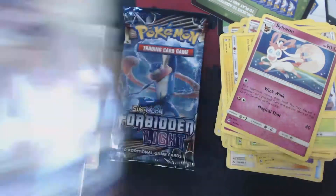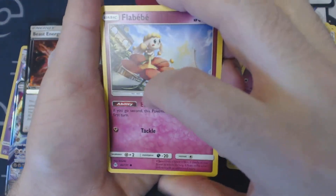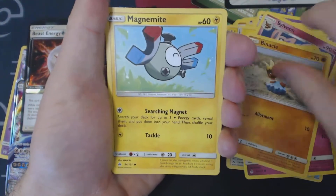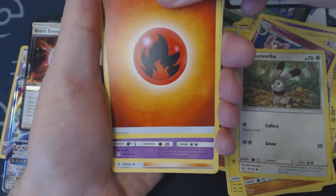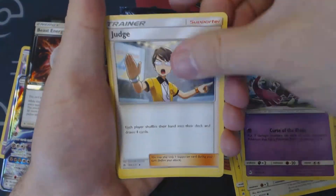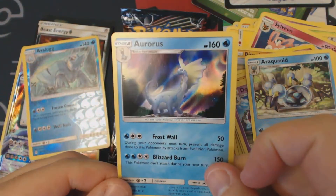Third booster pack — two packs to go. Something interesting this way comes. We've got here Flabébé, Binacle, Magnemite, Cubone, Bunnelby, Fire Energy, Dual Blade, Judge, Araquanid, Reverse Holo Avalugg, and Holographic Aurorus.